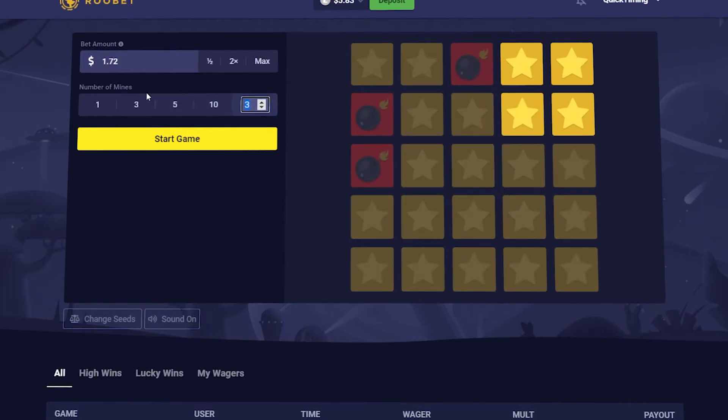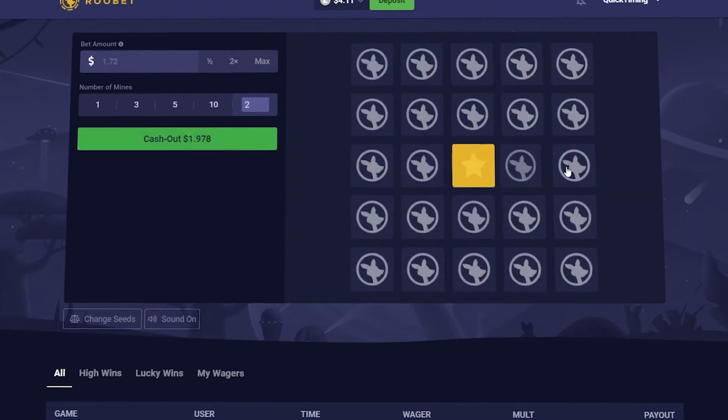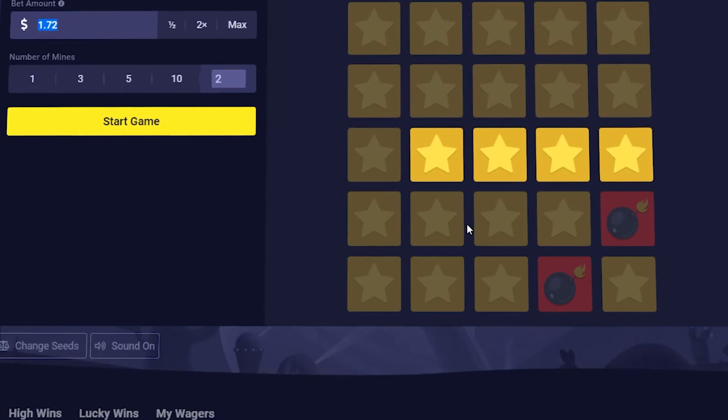We're going to try that again at $1.72 and set the mines to two, then go for four clicks: one, two, three, four. Awesome, let's go — $6.50 now.